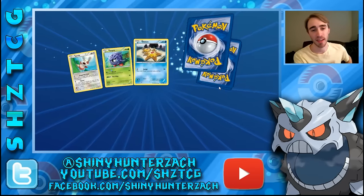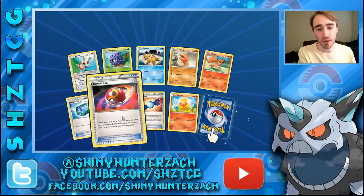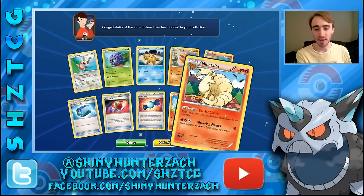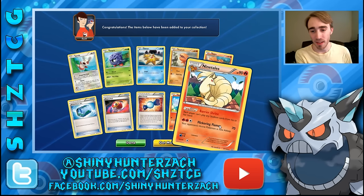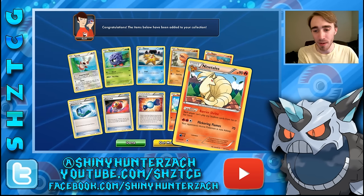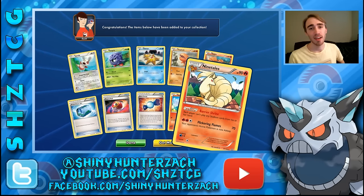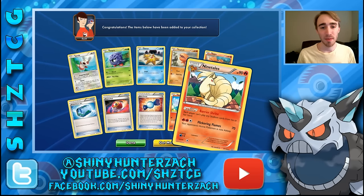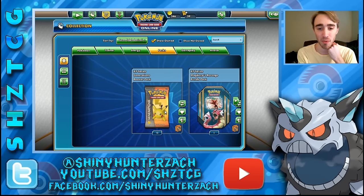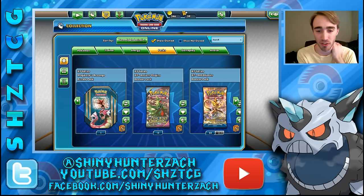This is the last pack for Primal Clash. Three trainers again including Repeat Ball and Fresh Water Set, and our rare is a Ninetales. Also a Barrier Shrine — each player can't play any stadium cards from his or her hand, which basically stops things like Silent Lab and Sky Field from being put into play. A lot of decks revolve around having stadiums at their disposal, so that can be a really good tool.